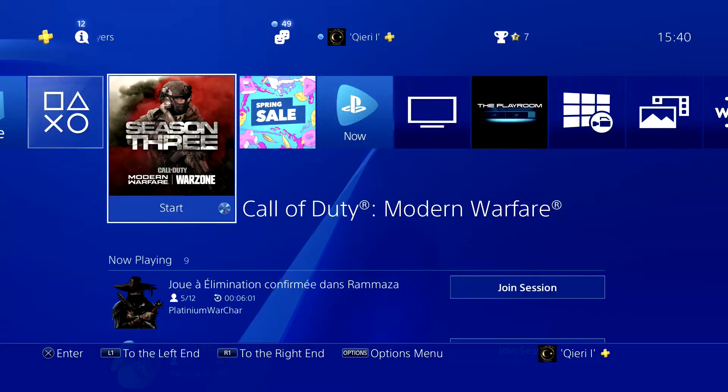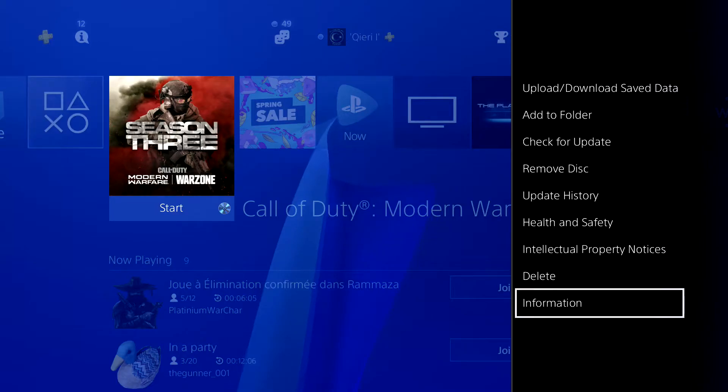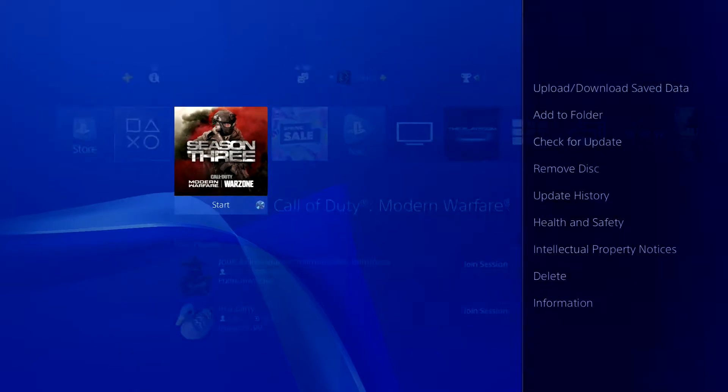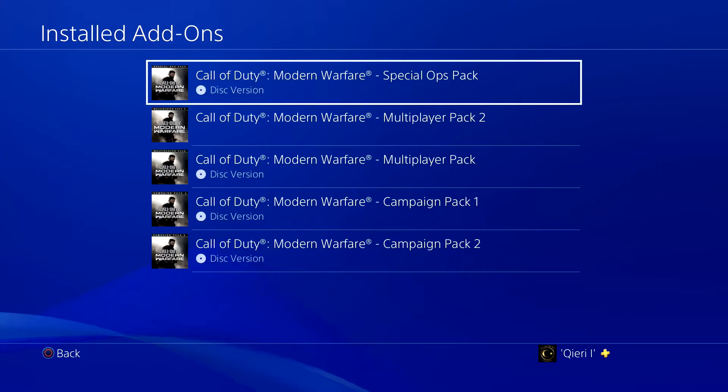For console users, you want to make sure that you have all the requirements — click on start, go to information. For PC users, just go to the files and check out if everything is downloaded for Modern Warfare, if nothing is missing.